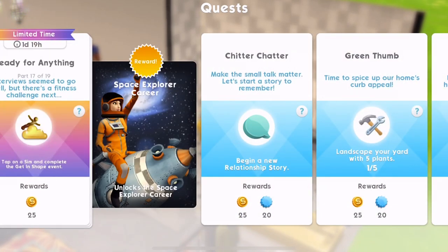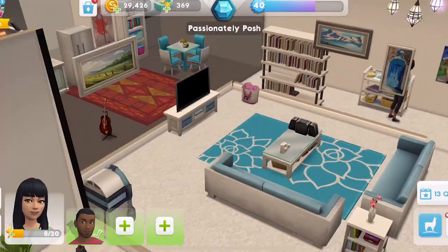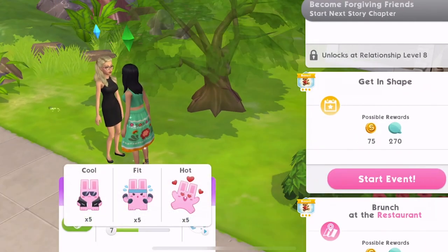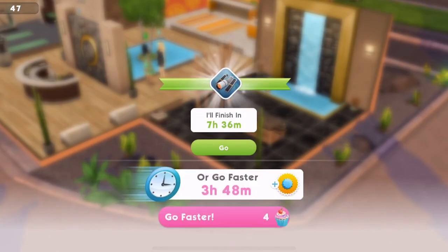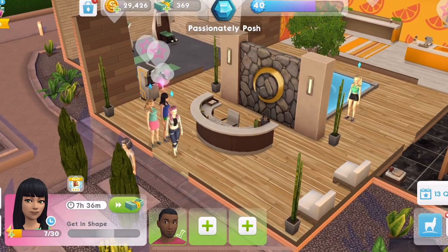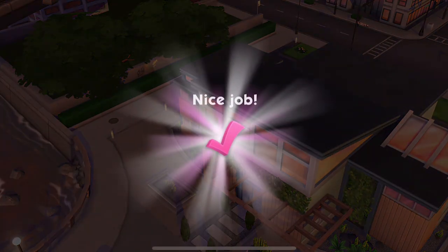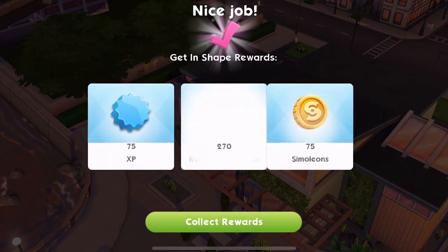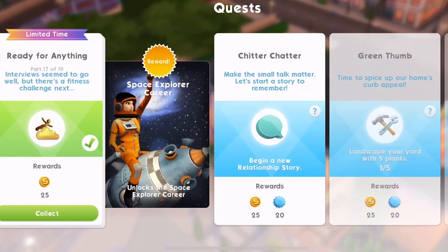Part 17 — interviews seem to go well, but there's a fitness challenge next. Tap on a sim and complete the Get In Shape event. So let's bring somebody over that we already know. Click on them, get in shape. Is this going to be another seven hour 36? Yep, seven hour 36. So we will get going with that — let's get in shape over at the wellness center. Jewel has finished the Get In Shape event. Let's collect those rewards. We're on part 17, collect.